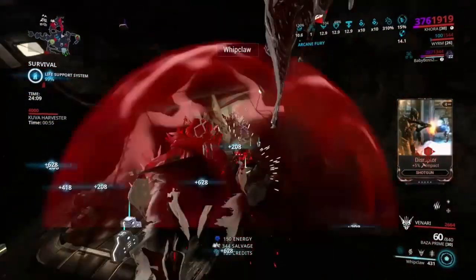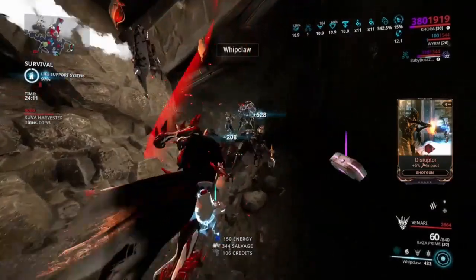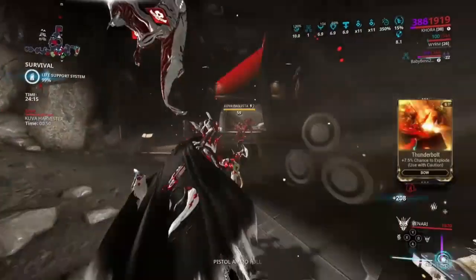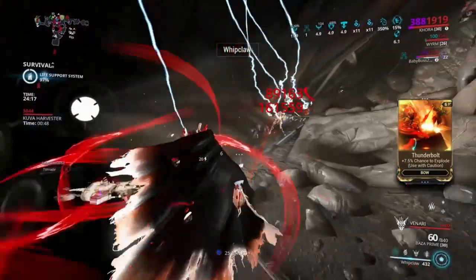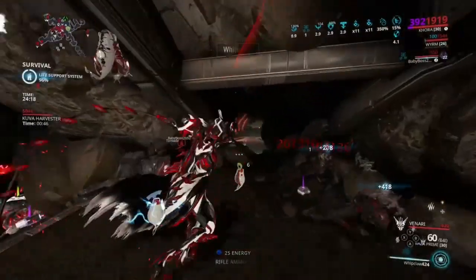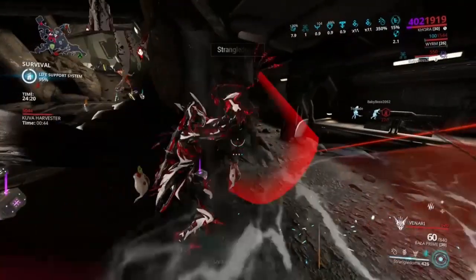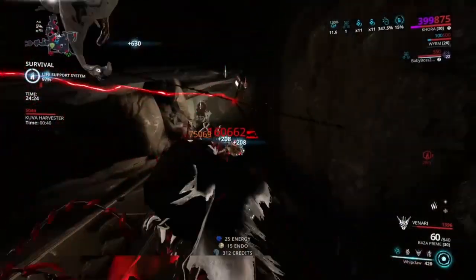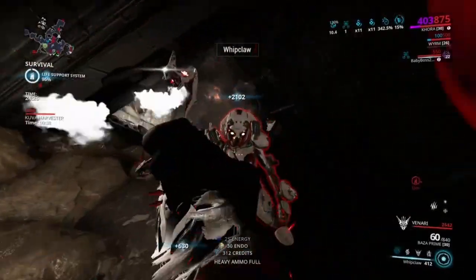What's going on, it is me KLV. I hope you guys are having an amazing day. In today's video we are showing you this amazing Khora build — one used for her strangledome and also made for whip claw. You can see here I'm with Akula Survival, doing a lot of damage and getting a lot of red crates. This is a zero forma build.